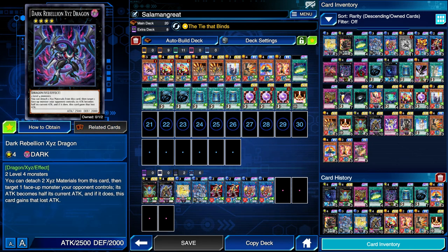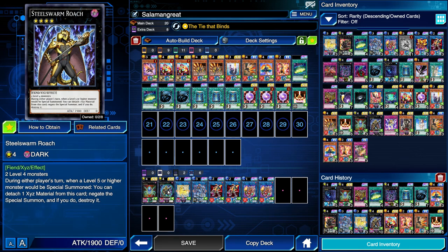Another option would be Dark Rebellion Xyz Dragon — it also requires two Level 4 monsters. You detach two materials, target your opponent's monster, halve that monster's attack, and this monster gains that lost attack permanently. So you'll be able to go for game a lot easier if your opponent's monster happens to be face-up. Then we have three disruptive options depending on the format. Steel Swarm Roach requires two Level 4s; during either player's turn when a Level 5 or higher monster would be special summoned, you can detach an Xyz material to negate the special summon and if you do, destroy it. This summon negate is not once per turn, so you can negate twice. However, if the Level 5 or higher monster was special summoned because of an effect, the Roach will not be able to negate it.